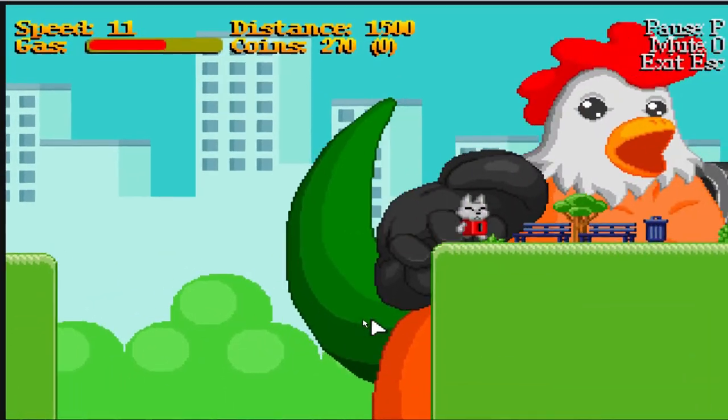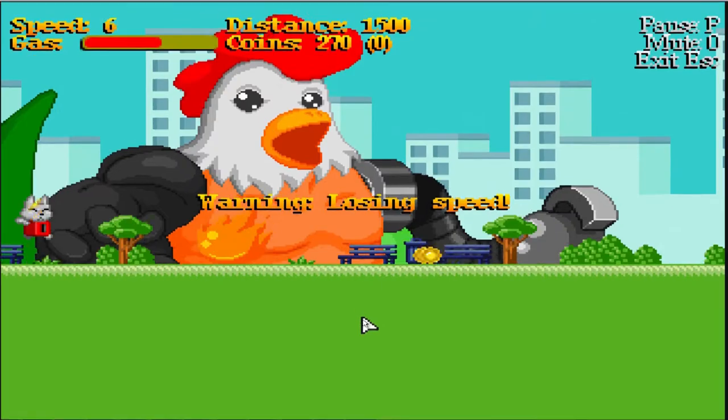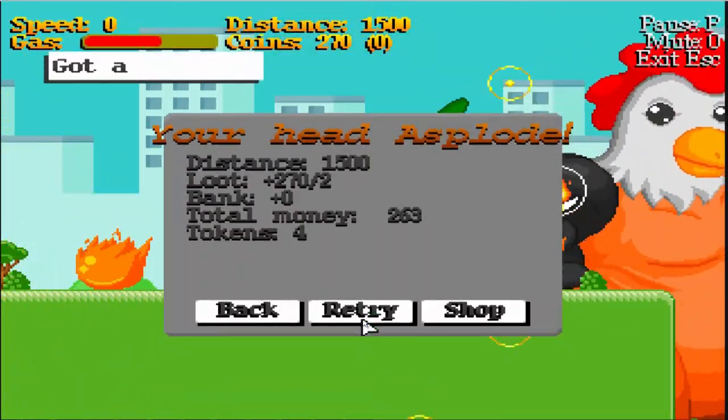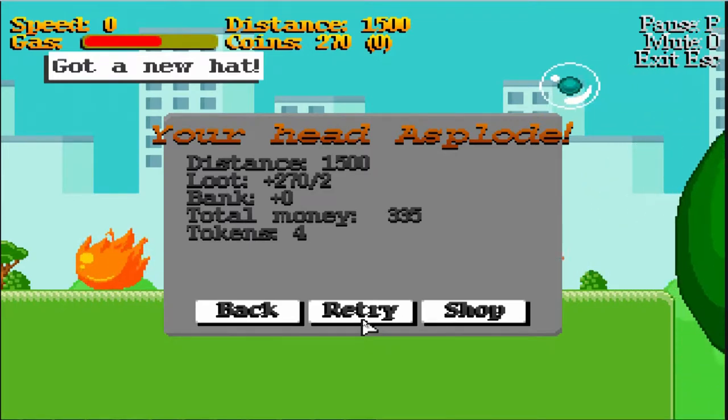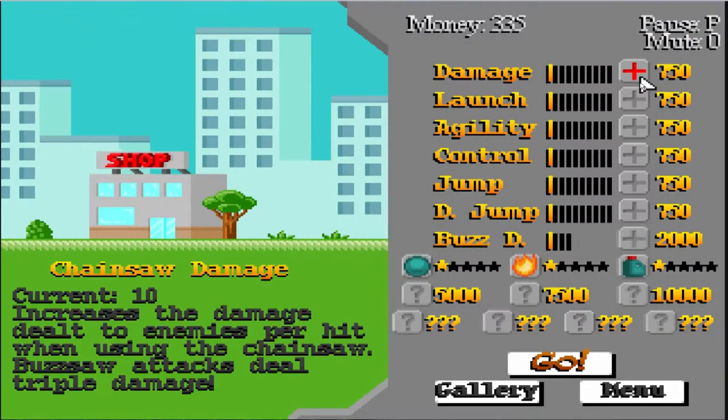Oh it's the boss — it is the actual clucker himself. I don't know what to call him but I'm going to call him Mr. Fried Kick. And we can actually go to the shop and actually do something for once.